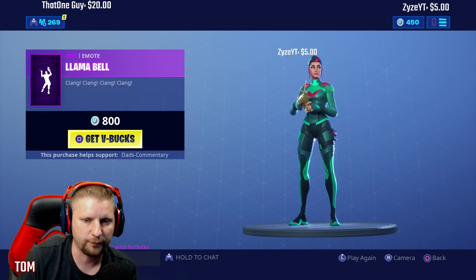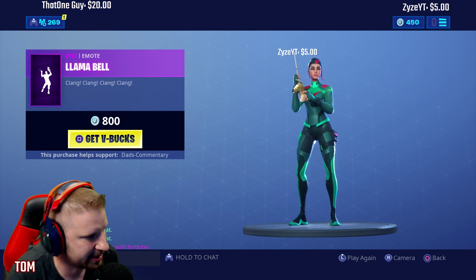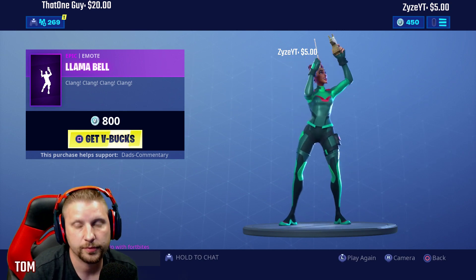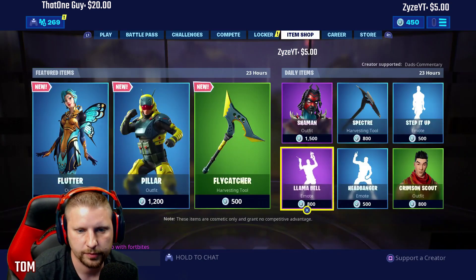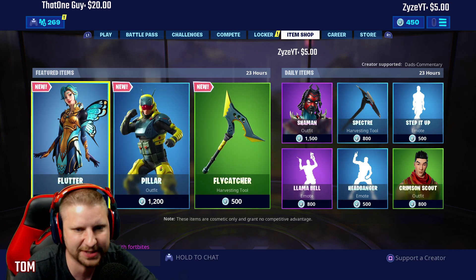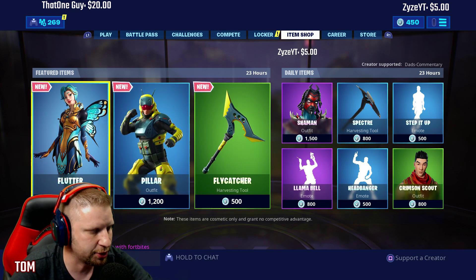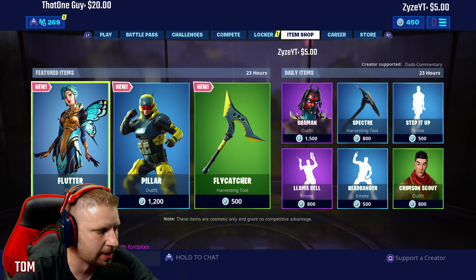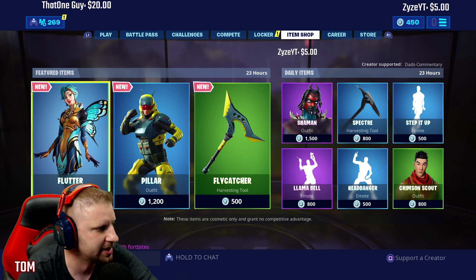Llama Bell — so if we see a llama, we're going to need this one, guys. Alright guys, that is the item shop — two new skins and a new pickaxe, guys. This is 7-13-2019. Hope you guys enjoyed this video. If you did, leave a like and a sub. This is Dad's Commentary, out.